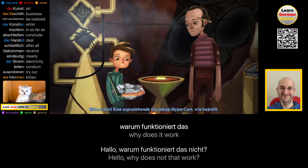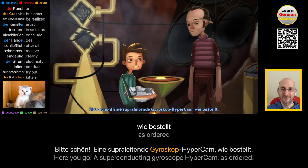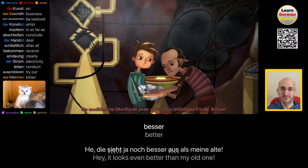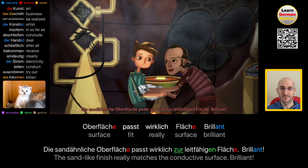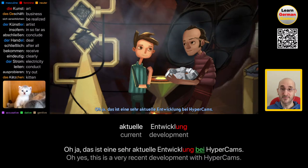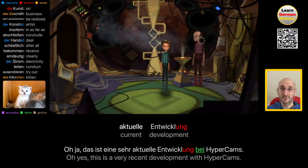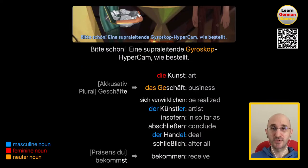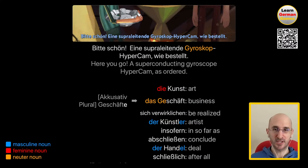Bitte schön, eine supraleitende Gyroskop-Hypercam, wie bestellt. Hey, die sieht ja noch besser aus als meine Alte. Die sandähnliche Oberfläche passt wirklich zur leitfähigen Fläche. Brillant. Oh ja, das ist eine sehr aktuelle Entwicklung bei Hypercams. Here you go, a supraleitende Gyroskop-Hypercam, as ordered. That's just the name of the contraption. Bestellen is to order like ordering delivery. Bitte schön in this context means here you go.